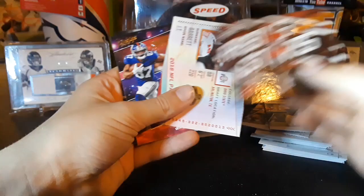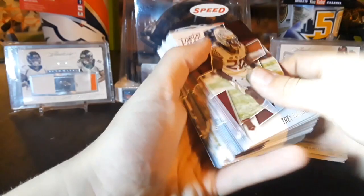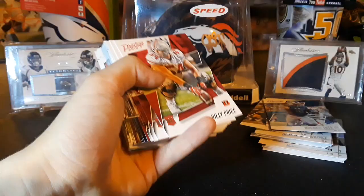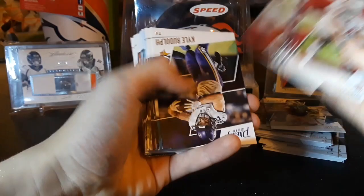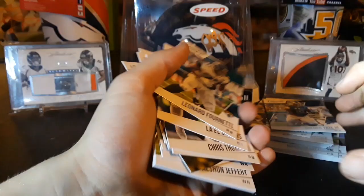Barrett, JT, Sterling Shepard, Todd Gurley — Todd Gurley, that's pretty cool. We got a Trey Marshall rookie card for the Broncos there, that's nice. Billy Pierce, Marcus. Oh we got some base Leonard Fournette, Lely Collins.